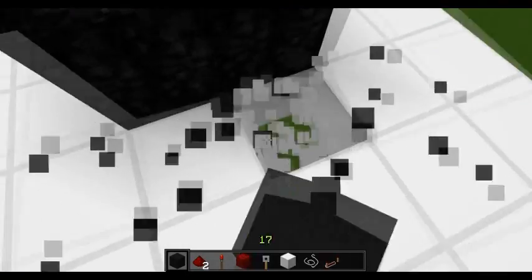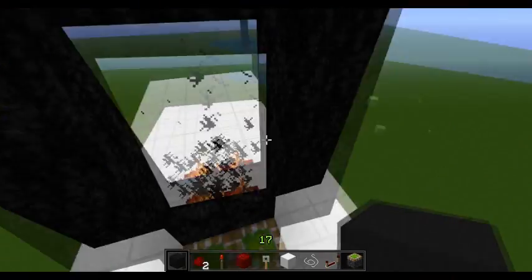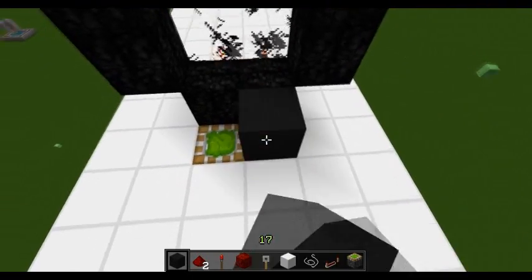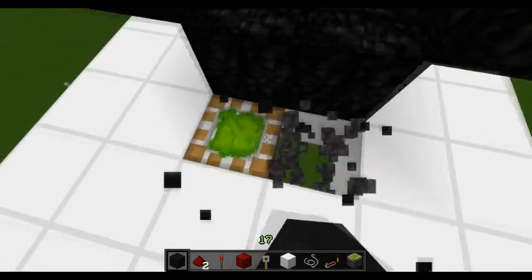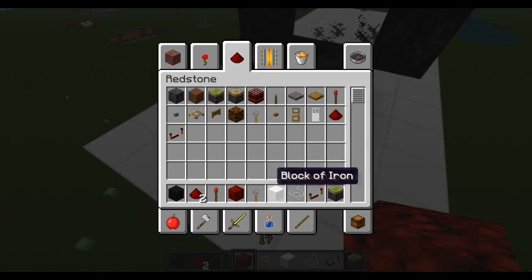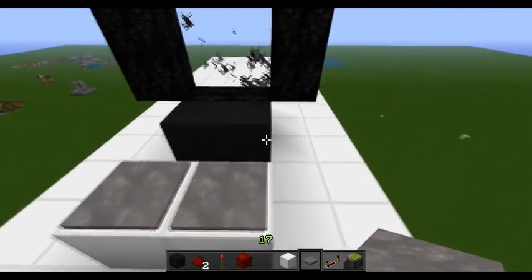On the new snapshots, in hard difficulty, fire spread has been unnerfed to what it used to be back in alpha. So it spreads really quickly, and that lights up super fast now. To get the ignition working, we need to go like so. Place two sticky pistons one block underneath the portal, then place our wall blocks. Back a few more blocks, we need to have our thing to start it up.